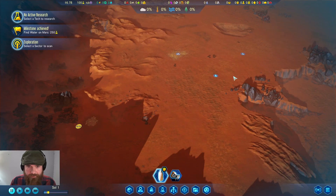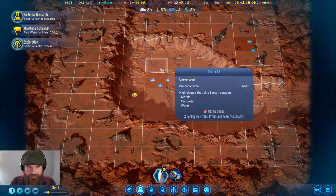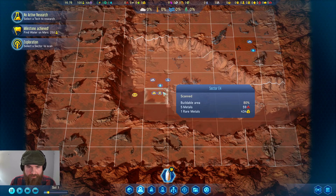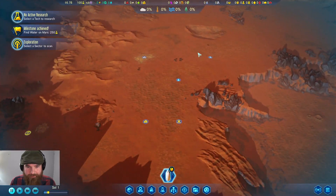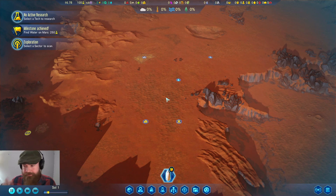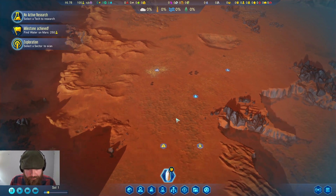This is actually a good place for a dome for research too. We could also use our probe to potentially scan one of these other areas, and I think I will do that just to help. Perfect. We have a great dome location here for research. We have a great dome location here for our first one in which to get more rare metals. We can use that to get more money — snowball. This is just beautiful. Now, let's get looking at our techs.